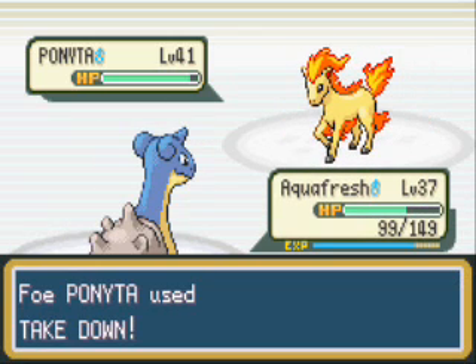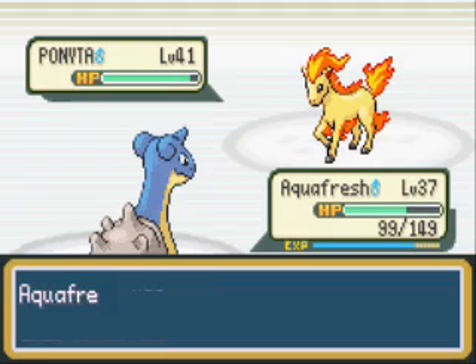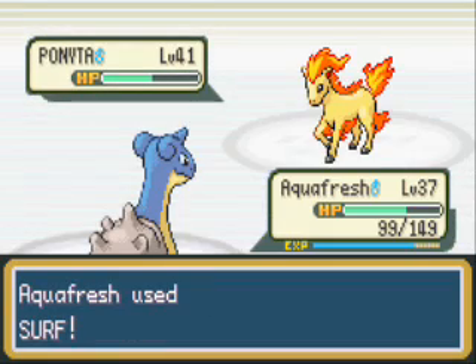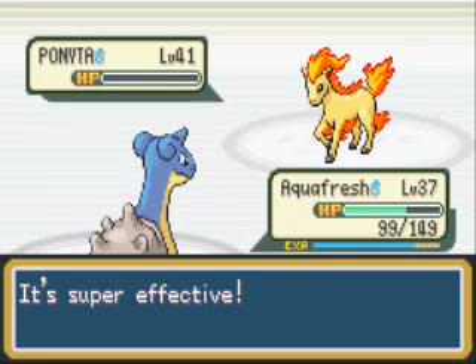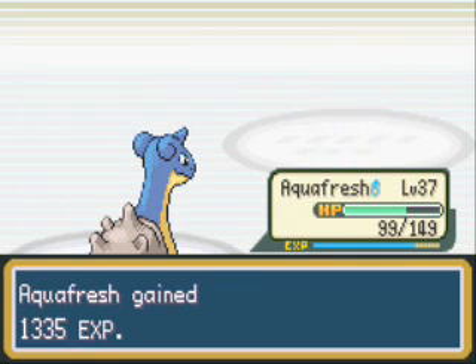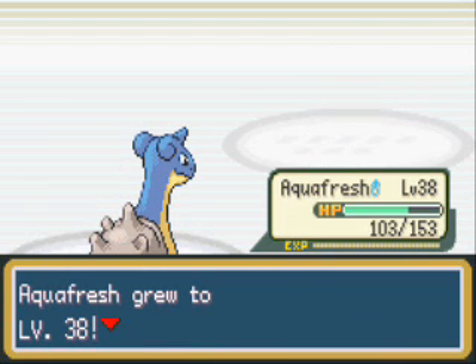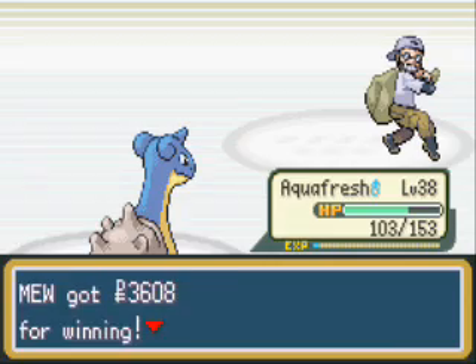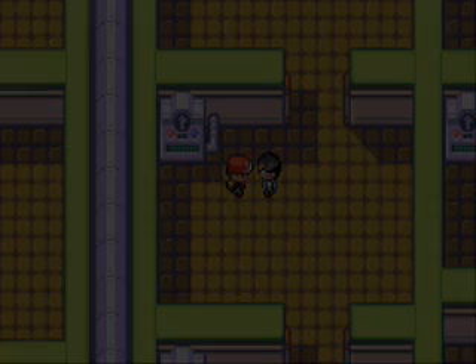This guy's kind of ridiculous. Anyway, it's a Ponyta, so it hasn't evolved yet. And it should have at level 40, but this guy's stupid. It's not that good as a Ponyta, but it gives some nice experience, so that's good. Too hot to handle. Yeah, whatever.